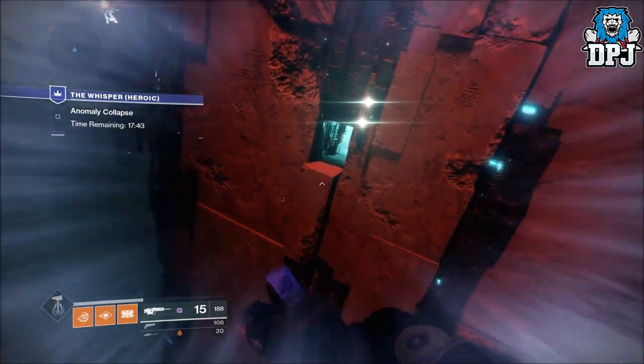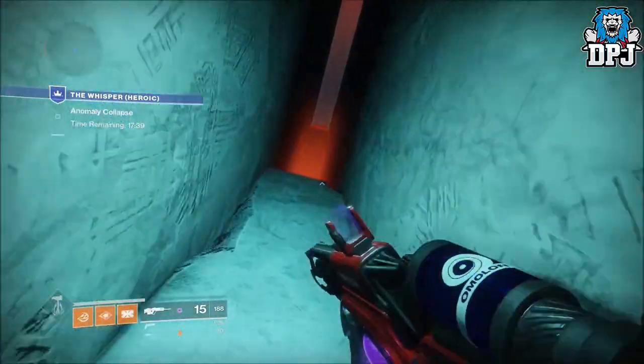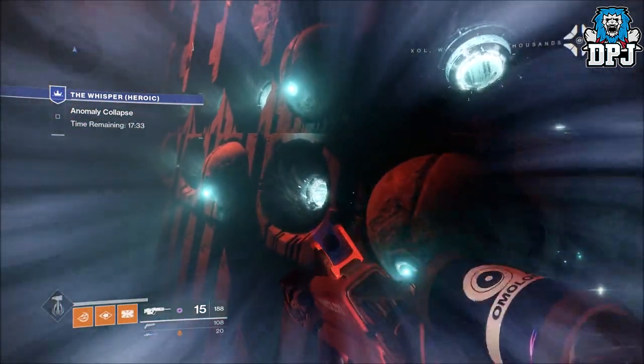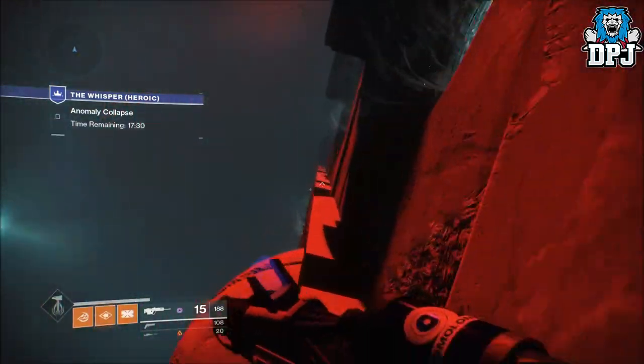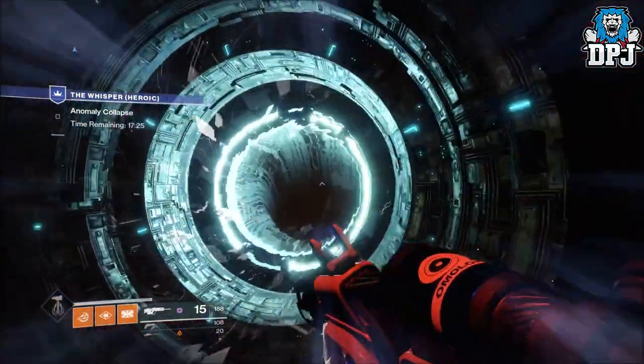The heroic version unlocks when you complete the normal version, and it's a selectable mission from Io's directory. To be honest, once you get the hang of it it's not hard at all. I've run the heroic version with a couple of friends and it's so easy with the Black Spindle — it just makes things so much easier. He's getting through it so fast, it's amazing.